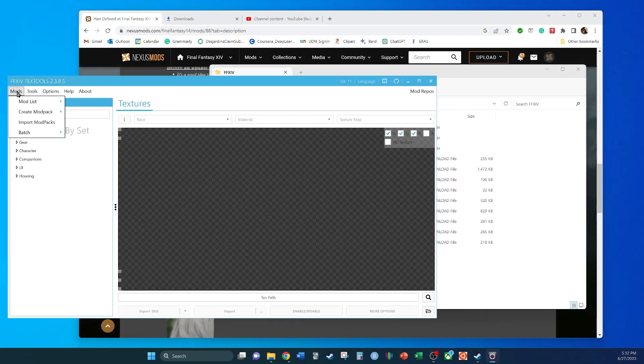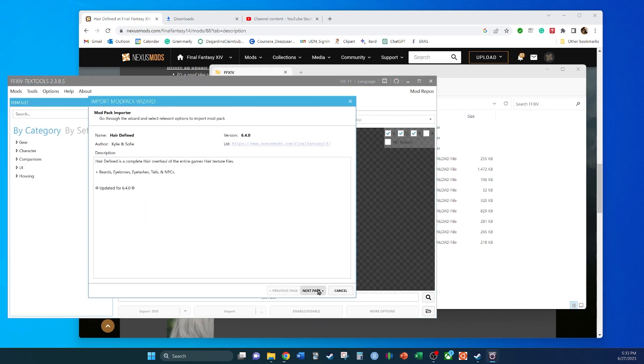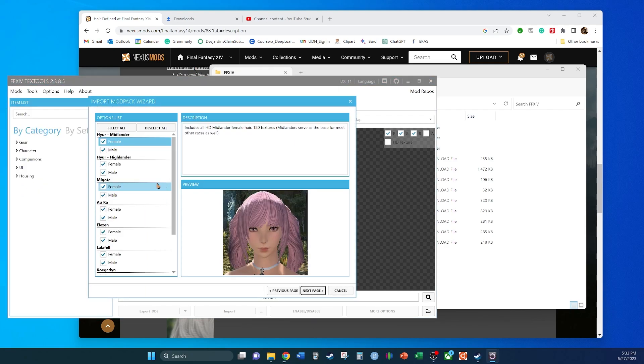After you download the file from Nexus, extract it using WinRAR. Then in TexTools, go to the toolbar and click on Mods, then Import Mod Pack, and select your TTMP2 file in the folder where you extracted it. Progress through the import wizard — the software will then install the files, making your game that much better.